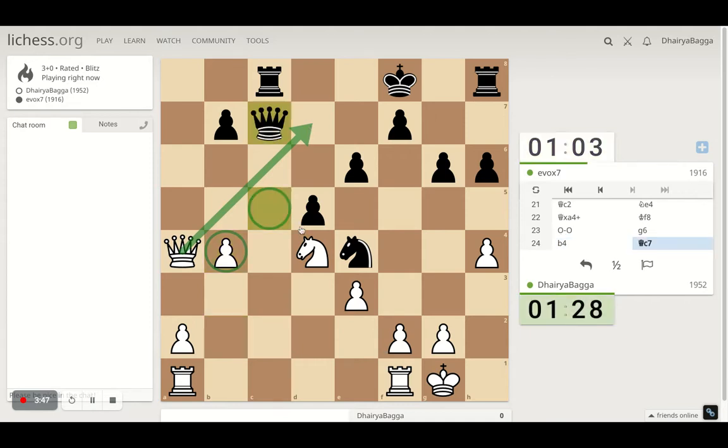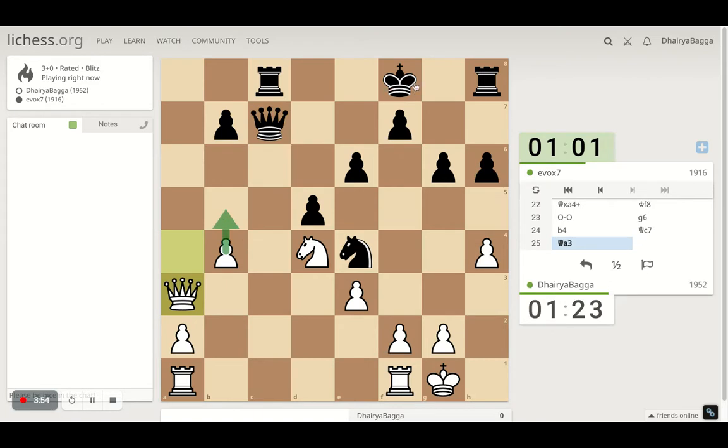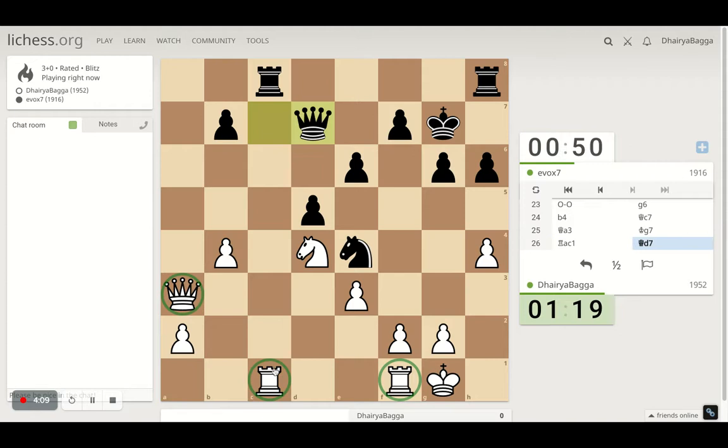Queen goes back. Let's go here, trying to have a discovered attack on the king once I move the pawn next. Opponent understands that, but now I have the rook coming here because I have two supports to the rook. So we can exchange rooks off the board — my opponent sidesteps, I take.